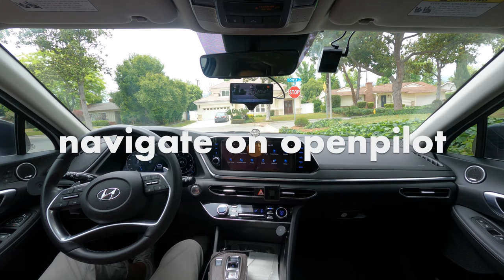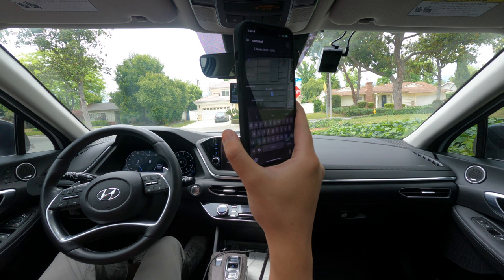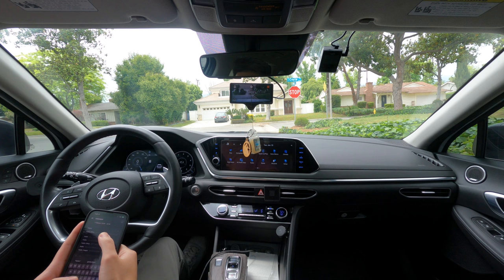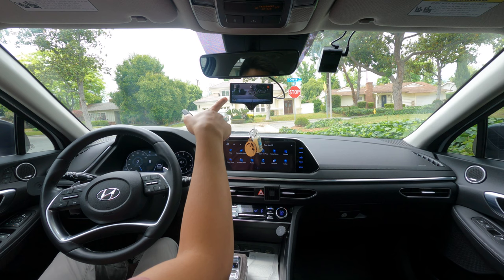Hey everybody, welcome back. We're going to navigate using the comma connect website on my phone. All you have to do is enter your destination and it'll show up on the comma 3. I'm going to navigate to FedEx here, and then on the screen you just hit navigate and shortly it'll pop up. Let's go ahead and get started.